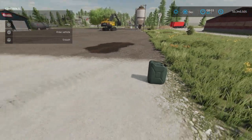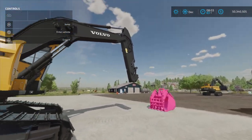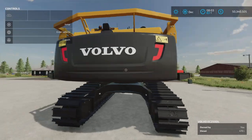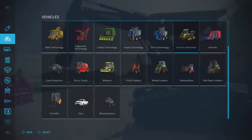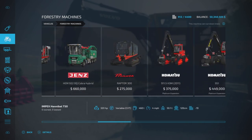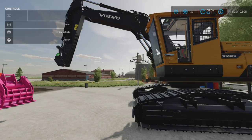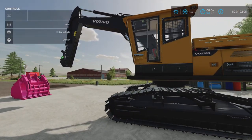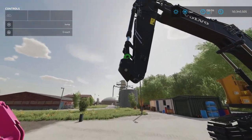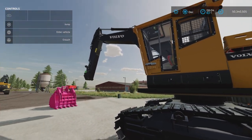First let's talk about this. I have the Platinum Expansion DLC active on this map, and that provides me with this Volvo excavator. This isn't the only one that works. Under Forestry Machines, these are the two excavators I'm using: the EC250DL and the 380DL. Both of these will work. There's probably another excavator with an open end that will also work, but I'm not sure which one — however, these for sure from the Platinum Expansion DLC will work.